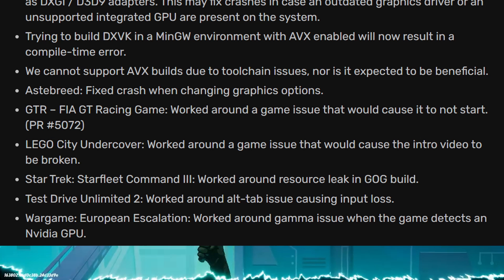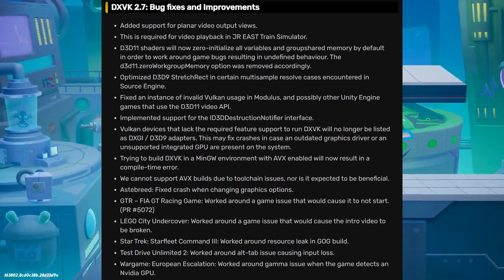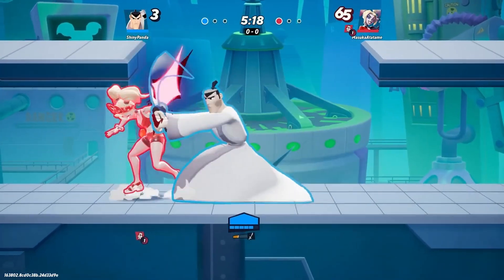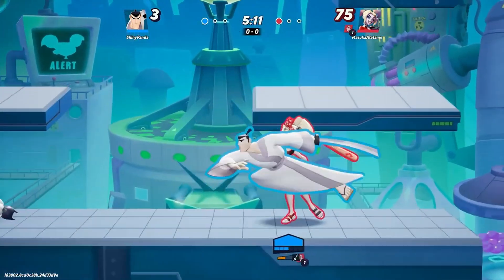The full changelog of the update is given in the description, along with all the sources. Overall, if you are gaming on Linux, especially through Steam Deck or Proton, this is a huge update. It shows how fast Linux gaming is growing. You're going to notice a giant FPS jump, smoother gameplay, fewer crashes, and better hardware compatibility.